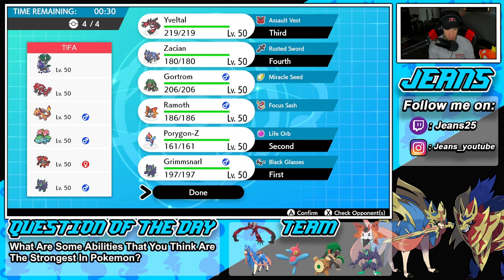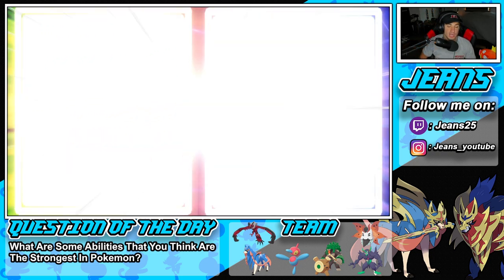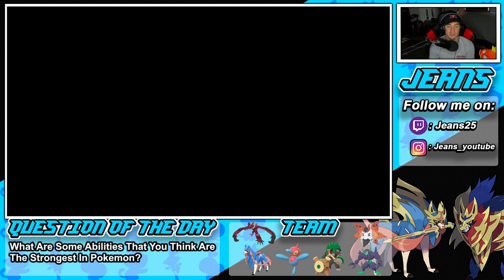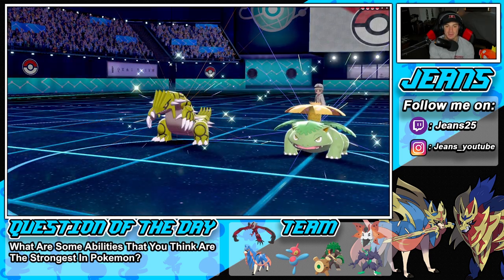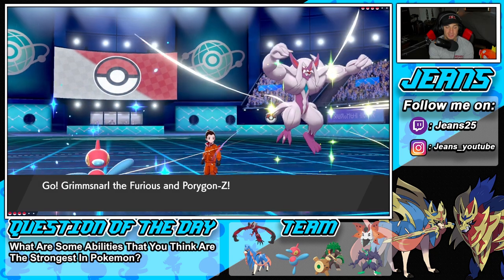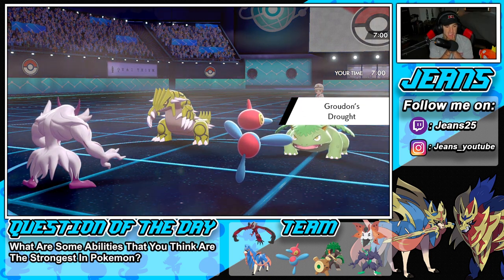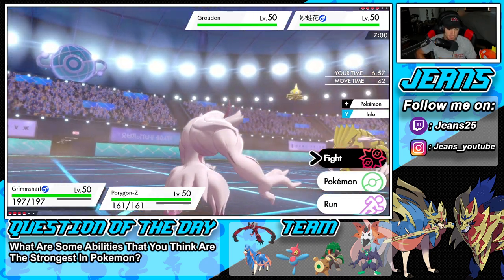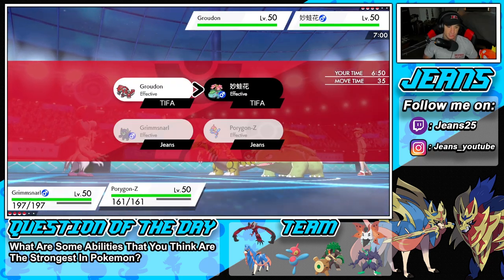I'm locking in this lead because I really think he's gonna lead the Sun squad. If he leads Shadow Rider Calyrex, the Ghost Moose can't hit my Porygon-Z. Before battle one starts — question of the day: what abilities do you guys think are the strongest in Pokemon? We're using Adaptability, which I think is one of the stronger ones. Like I predicted, he leads the Sun squad. We go Scary Face and Max Strike to outspeed Venusaur.